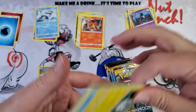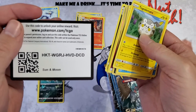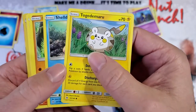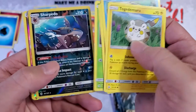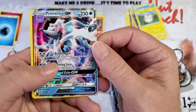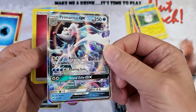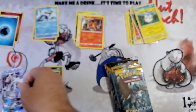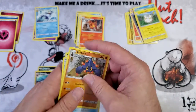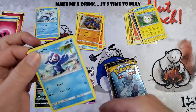Anyway, hope everyone's enjoying the holiday season. I love Christmas — I think it's the greatest time of the year, and so does Kaylin. We have a Sharpedo reverse with a Primarina GX — our first GX, a beautiful shiny GX. Not a secret rare but we'll take it. Full art, Switch, and Persian.